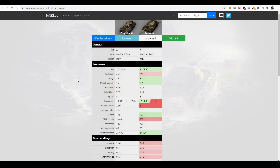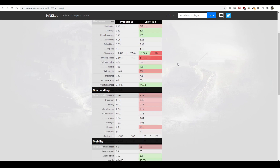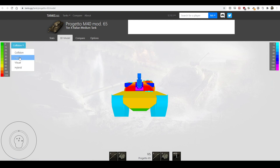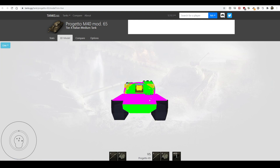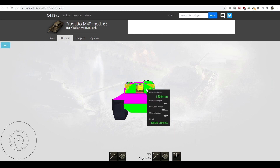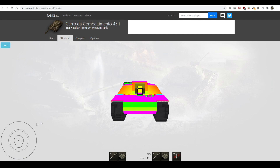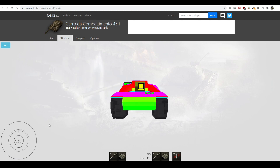The easiest comparison is the Progetto 65, the other Italian tier 10 medium tank. They're very similar — both Italian, both have auto-reloaders, though the Caro gets the improved compensation mechanic. They're both medium tanks, even though the Caro kind of plays like a pocket heavy. The big difference is the armor profile: the Progetto is squishy with some angles, while the Caro has similar auto-bounce upper plate plus solid turret armor when using gun depression.